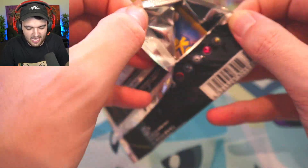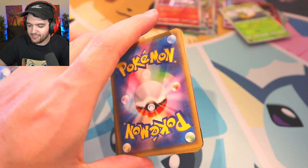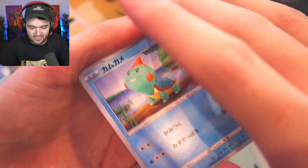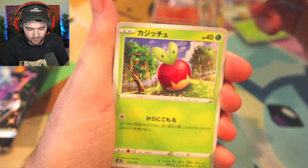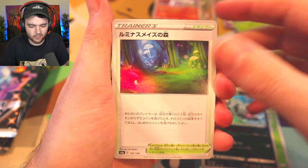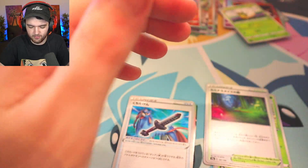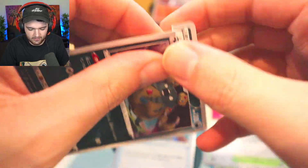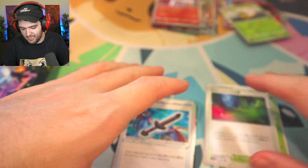We're going to be opening up more sets here soon as well. Trubbish — you can't hide behind your evolution, man. I still know it's you. And plus you're right there in the corner — let me rip you right on the corner, right there. Perfect little buddy. Don't gotta worry about that anymore.